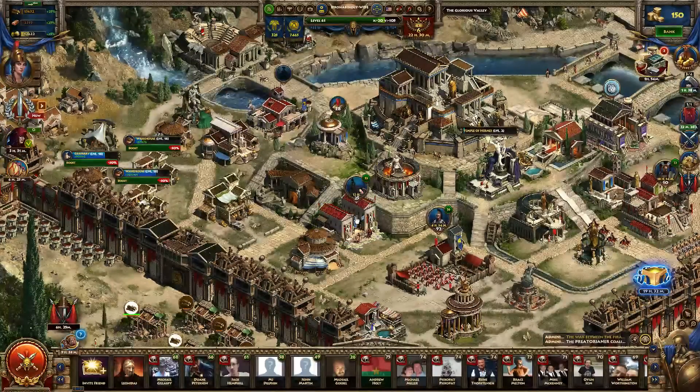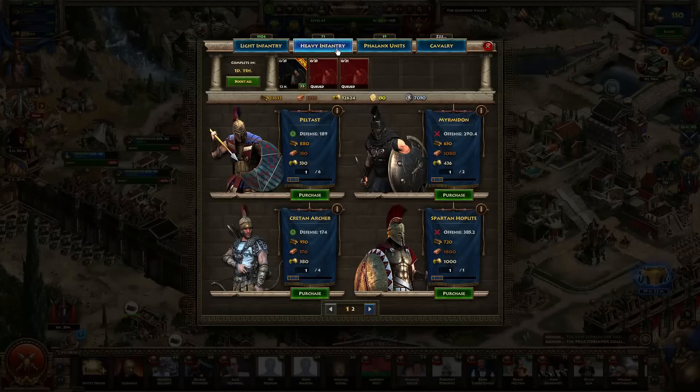After that, we'll go to the Barracks. The Barracks is where you're going to build your heavy infantry units after signing the proper agreements to unlock all of those units.